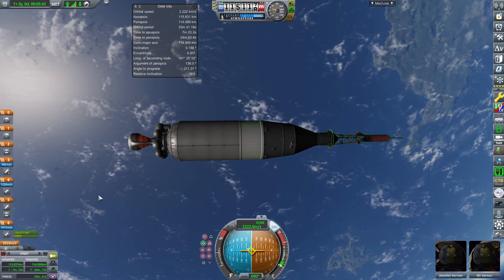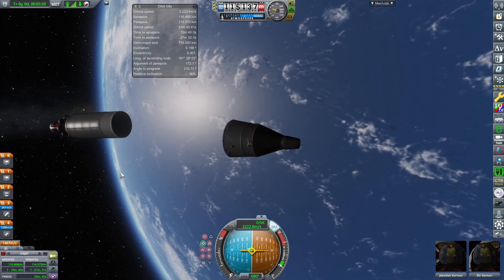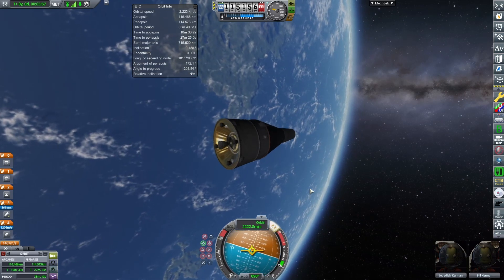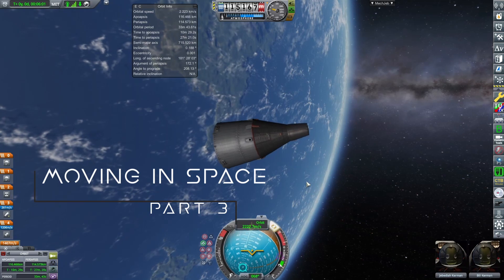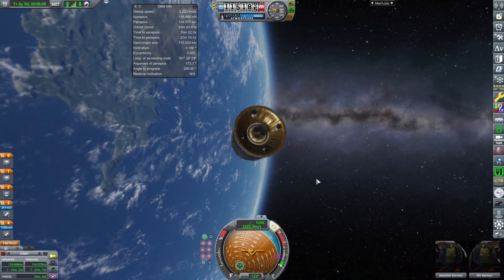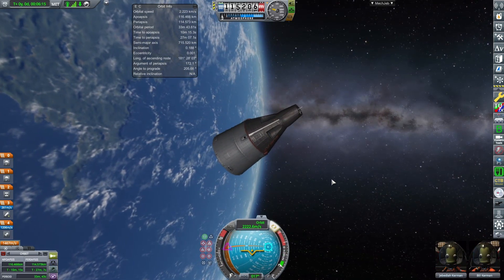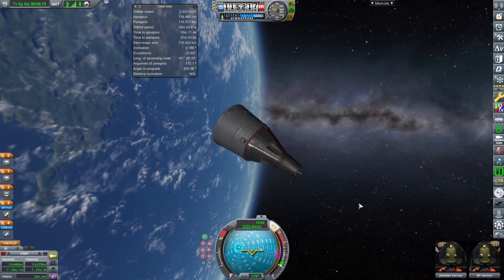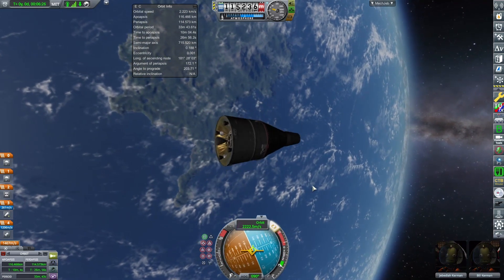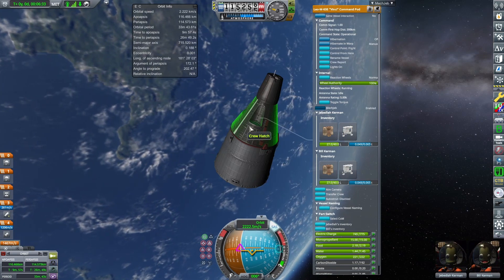Now that we're in space, I'm going to click 'maintain prograde' and separate the service module — don't worry about the tank, it'll float around as some kind of satellite. Now if you start trying to rotate, you'll notice you can do all sorts of things. This is because your spacecraft is outfitted with reaction wheels — gyroscopes that spin rapidly in one direction. Following Newton's law of motion, for every action there's an equal and opposite reaction, so when the wheels spin one direction, the spacecraft rotates the other.